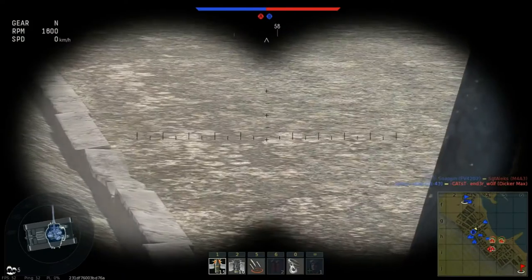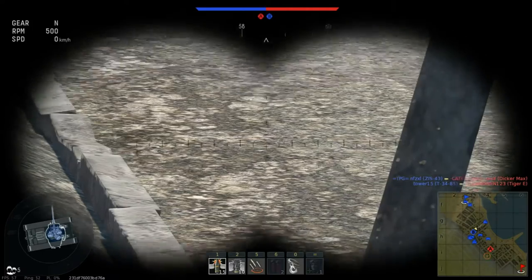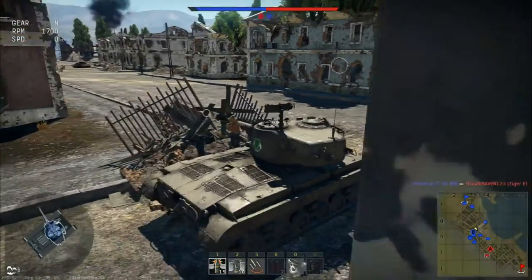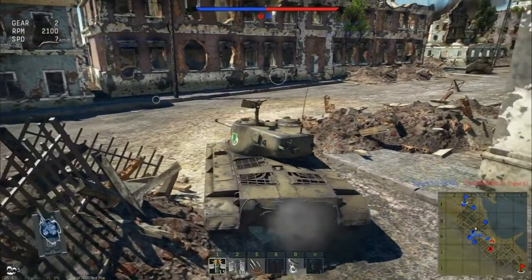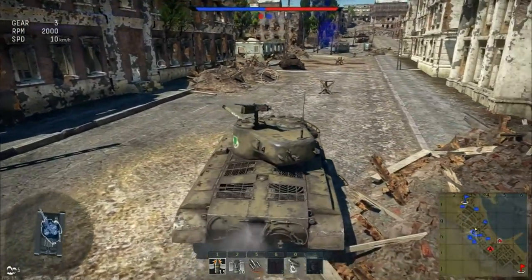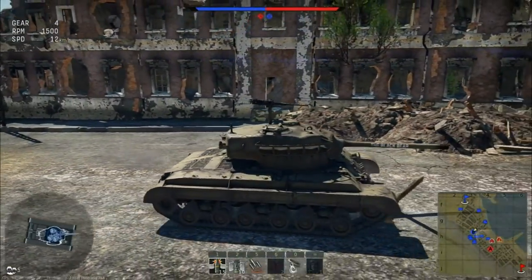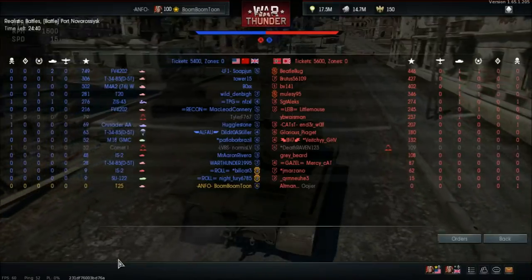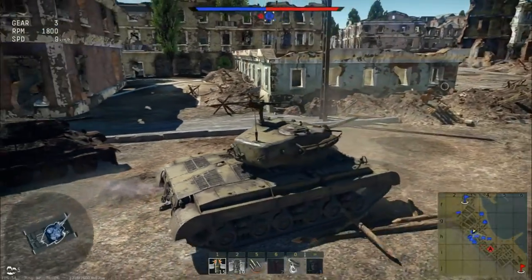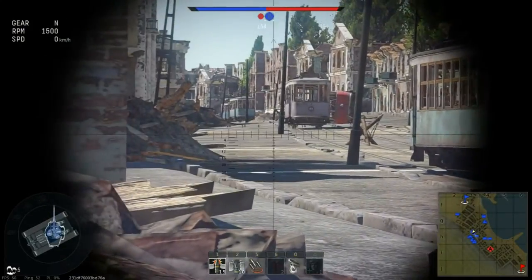This guy is side-peeking a corner in his T20. You may think that's a great idea, but there are at least two tanks staring him in the face. Maybe he'll get the first shot off and do a bit of damage, but we have a few medium tanks — two FV4202s — trying to fight in that pocket against heavy tanks. They may pick a few off depending on skill, but generally they're not going to do too well.